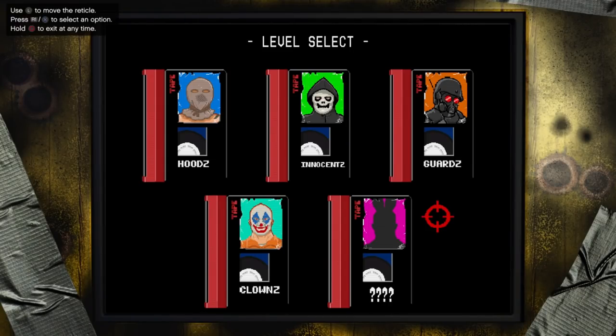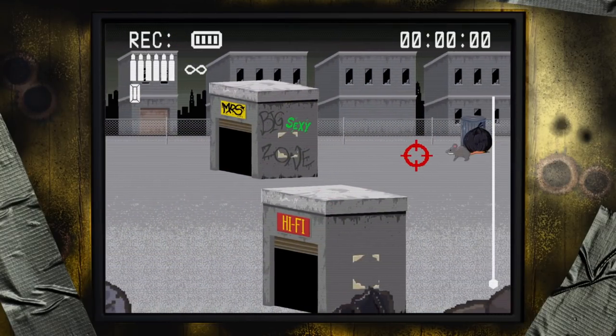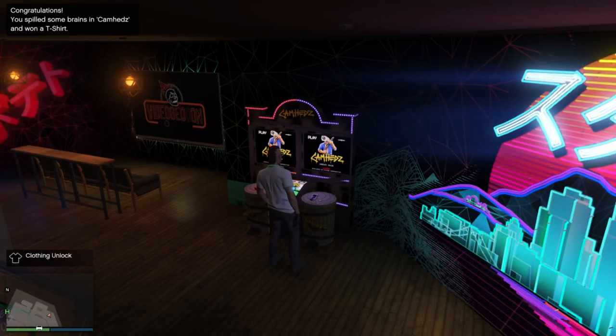Now these scenes are basically just levels — there are 5 levels: The Hoods, the Innocents, the Guards, the Clowns, and the last one with the question mark is the boss. Just go in order from left to right, top to bottom, and start that way. The games are really easy and this challenge is super simple. You should be able to knock this out within a couple of tries, no problem.